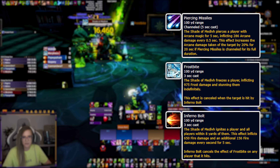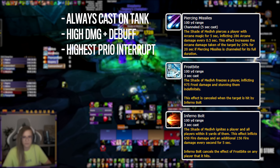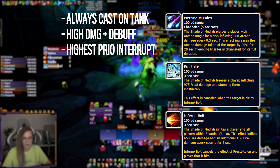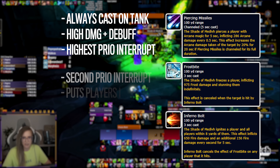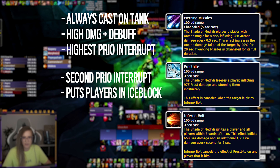Arcane Missiles are always cast on the tank, and if channeled all the way through, leaves a damage taken increased debuff — so this needs to be interrupted as the highest priority. The second most important cast to interrupt is Frostbite, as it puts a random non-tank player into an ice block.